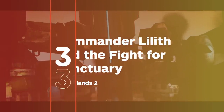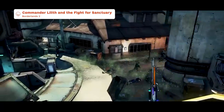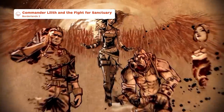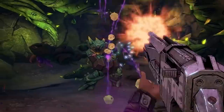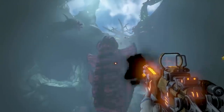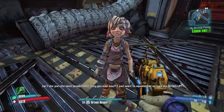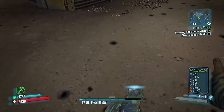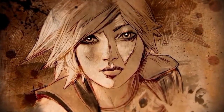The final piece of Borderlands 2 DLC, Commander Lilith and the Fight for Sanctuary could've just easily phoned it in, as it primarily exists to set the stage for Borderlands 3 and released five years after the last Borderlands 2 DLC. Instead, Gearbox crammed a great story, hilarious dialogue, and a new Effervescent rarity level for weapons into a story update released nearly seven years after the base game.